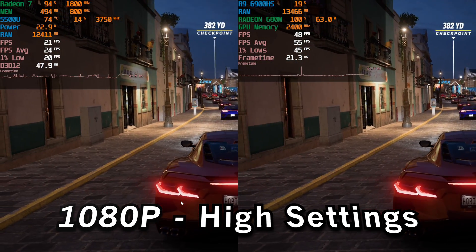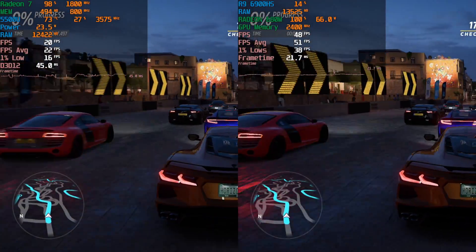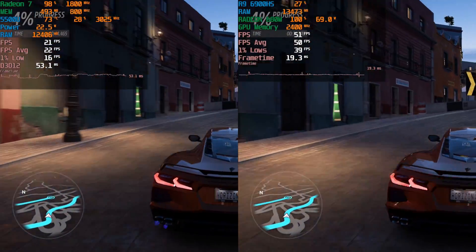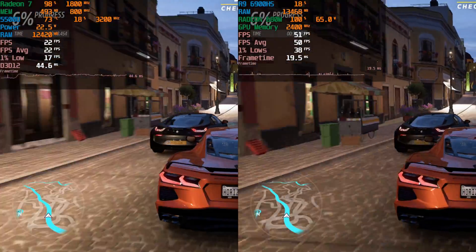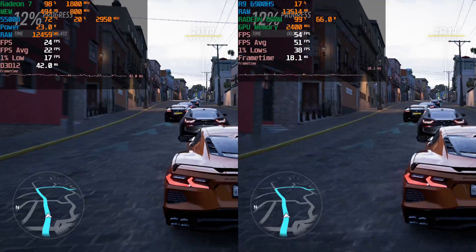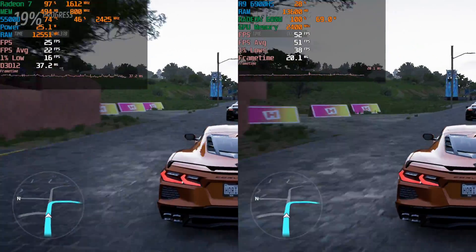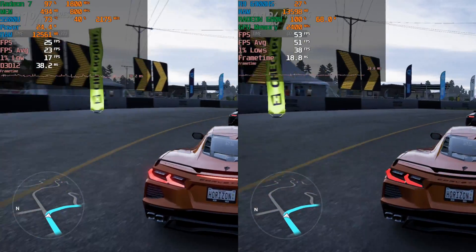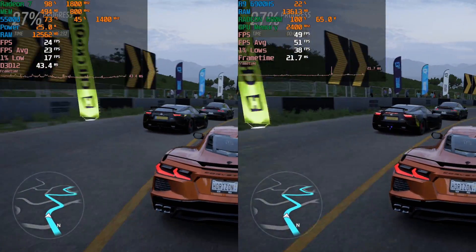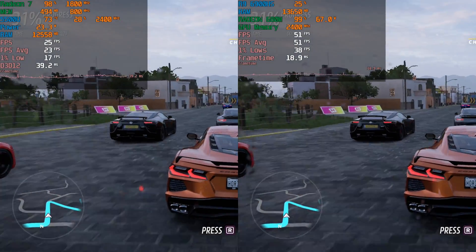Switching things up to the high preset, this is where both chips start to struggle. The 5500U is just completely falling apart — it's not going to give you any semblance of a reasonable experience. While the 680M is actually providing us an average of 50 FPS, which is not bad, and 1% lows of 38 — so really not that different from the medium preset. The problem is that you are sacrificing a lot of performance for what I don't really consider to be that much of a visual upgrade. I'd really rather just play at medium than play at high and get 1% lows that low with occasional stutters in the frame times, as you can see.